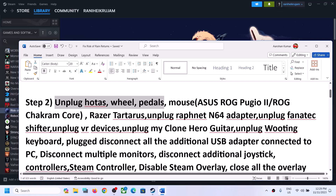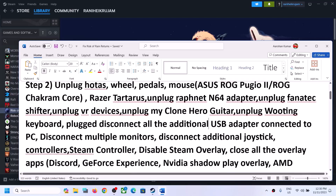The next step is to unplug external devices. If you have HOTAS wheels or foot pedals connected to your PC, disconnect them — this has worked for many players. Also, if you have a special mouse connected, try disconnecting the mouse, as disconnecting the mouse has worked for many players.